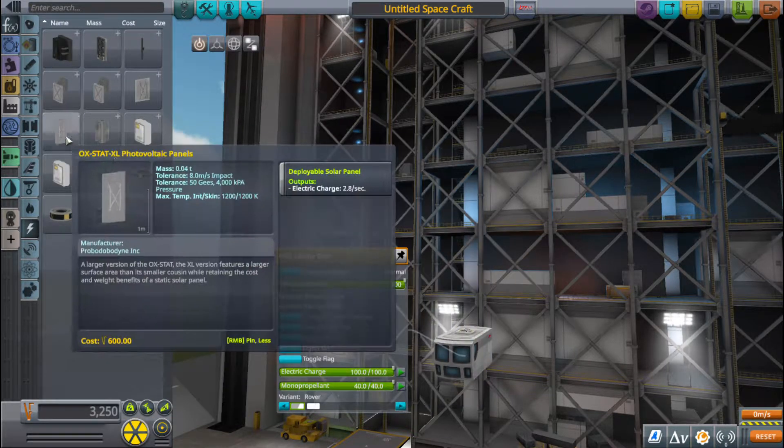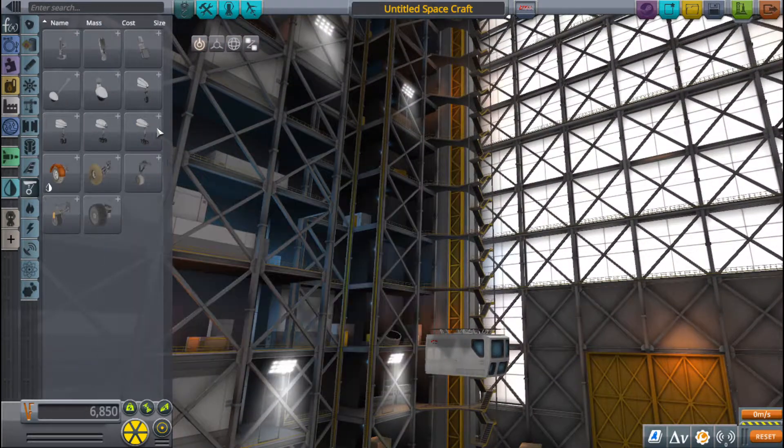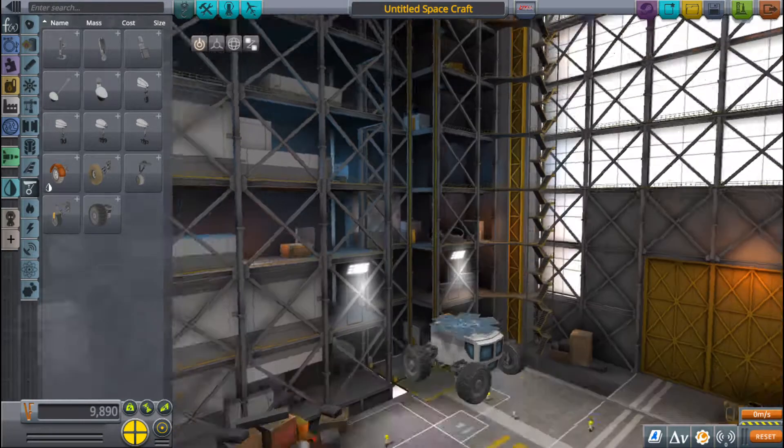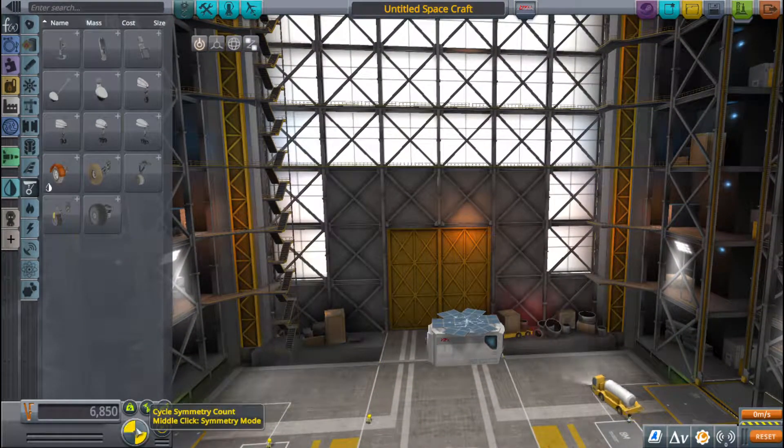And then you can add some solar panels and some wings, even though I seriously still don't know how these worlds work.